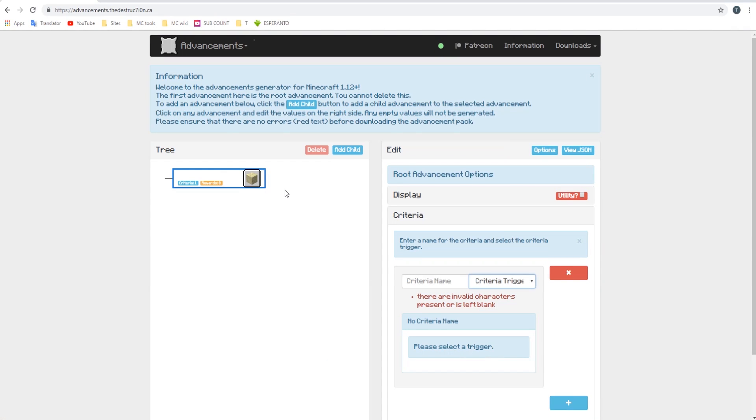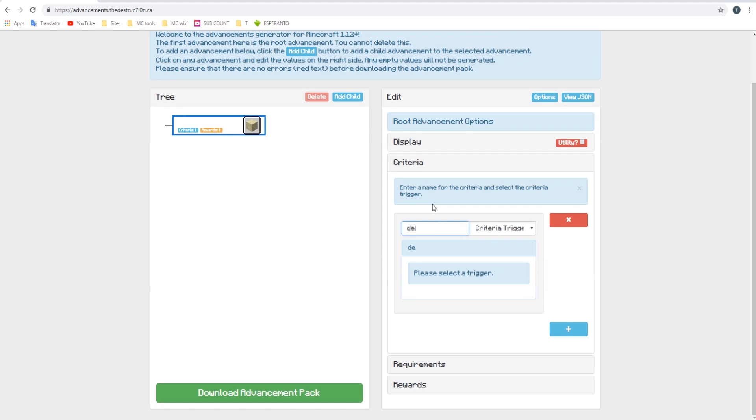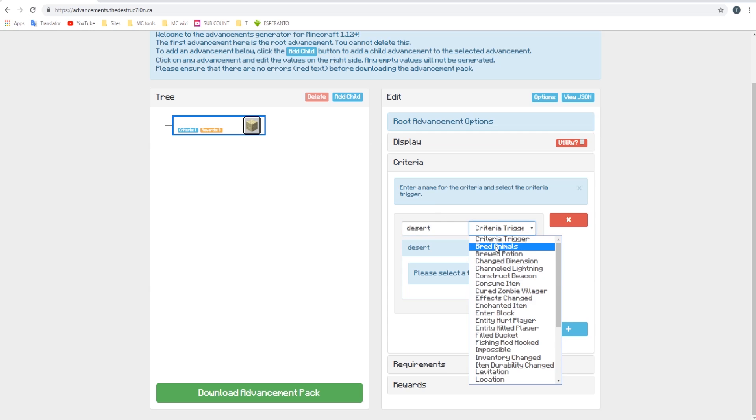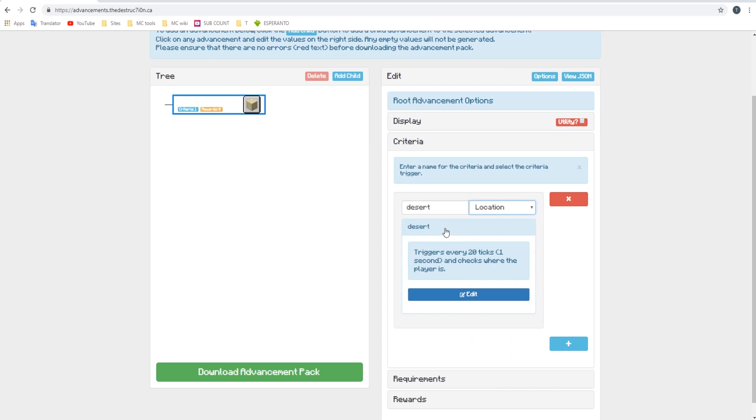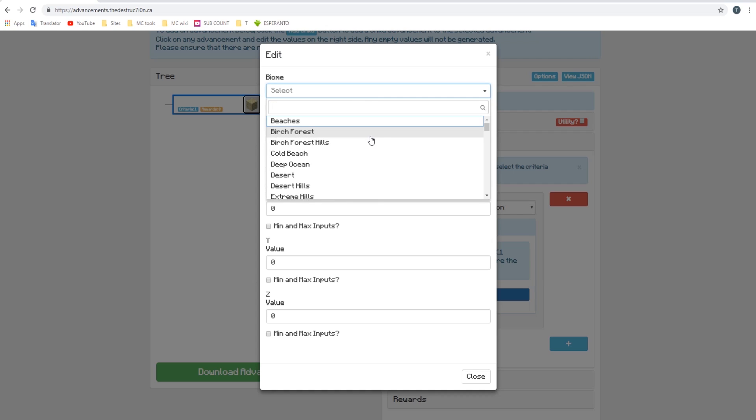I will link in the description a website that lets you create custom advancements. You open the criteria page and name it "desert" because we want to detect the desert biome. On criteria trigger, we want to trigger a location of a player. Then we go to Edit — this option allows us to detect for each Minecraft biome. There are currently more than 70 of them. You will have to do these steps for 70 different biomes, but don't worry — I've already done it and I can give you a download link with all the different biomes.